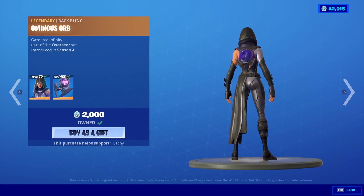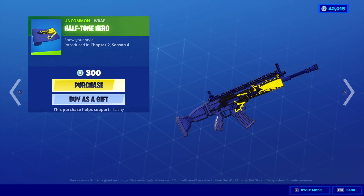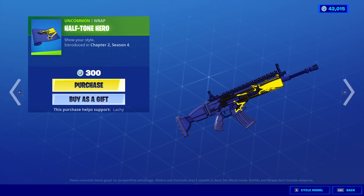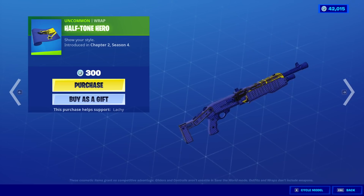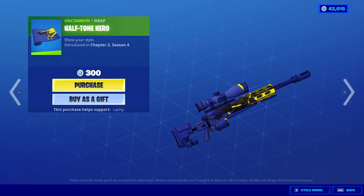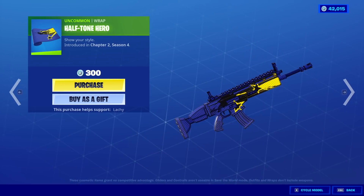Fate is back with the backbling Ominous Orb. The Renegade Raider is back. The Halftone Hero Rap — this is cool, I like the comic book filter. This is nice, this is cool. You know we're buying it.